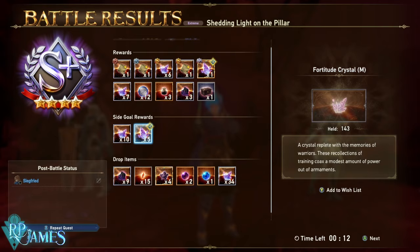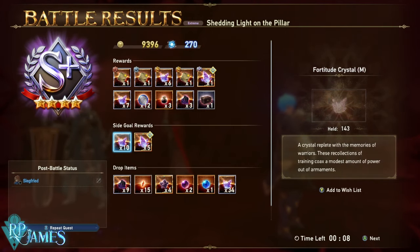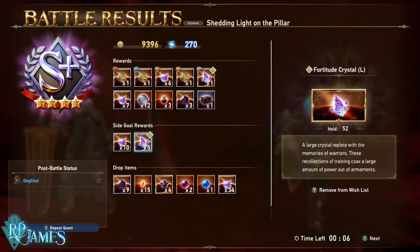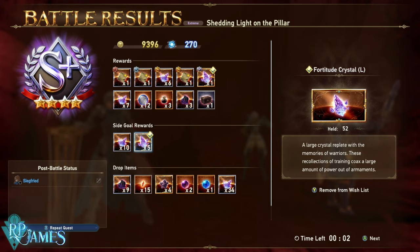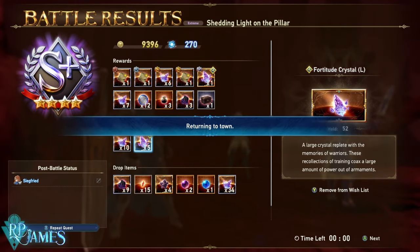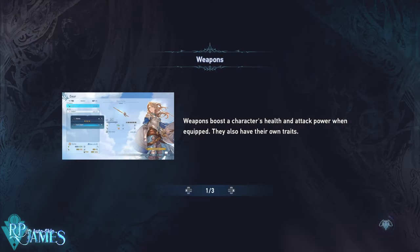In reality, in one to two hours of farming, you can max out the 999 of the medium ones and get around 300 or so of the large ones, just by AFK farming for one to two hours.